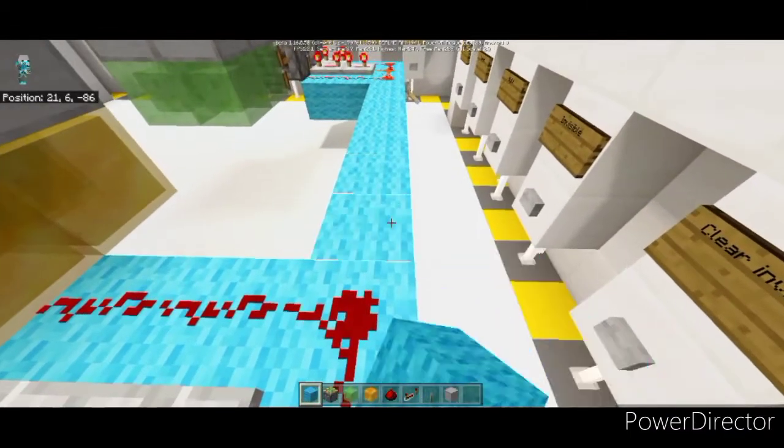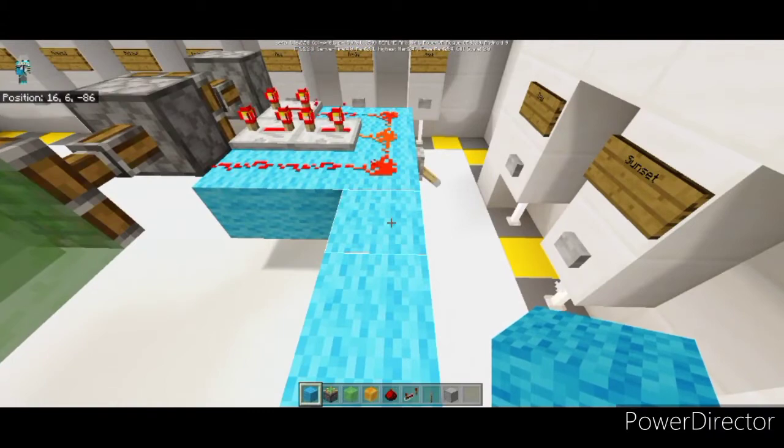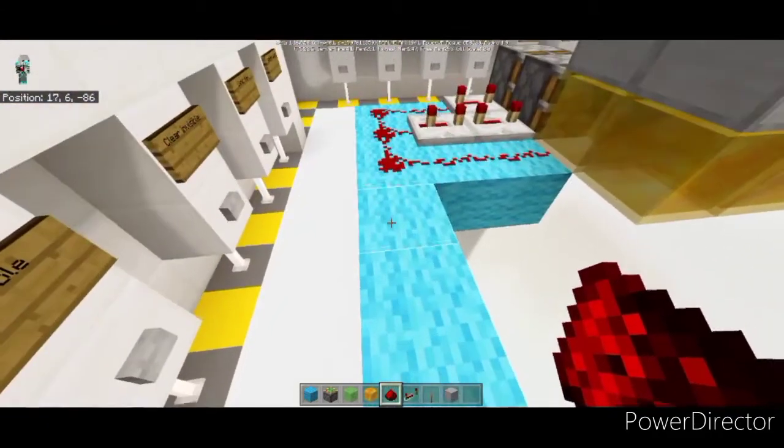One by one: two, three, four, five, six - your six, six blocks. Next, your redstone.